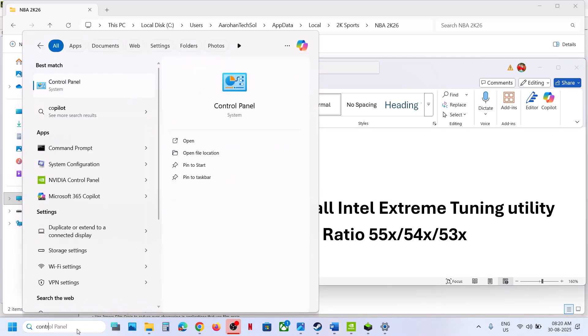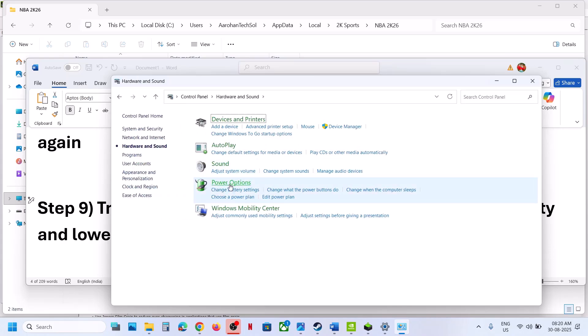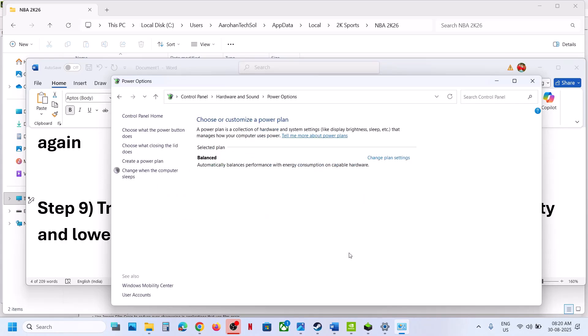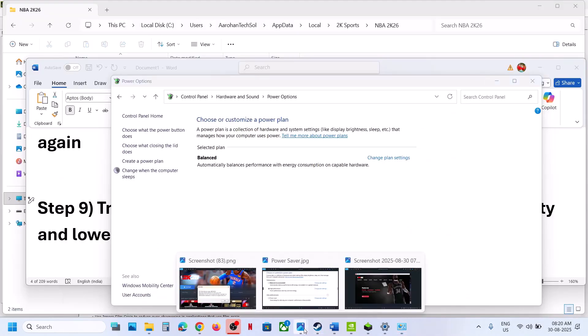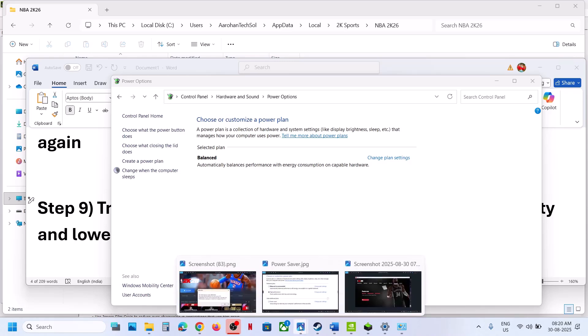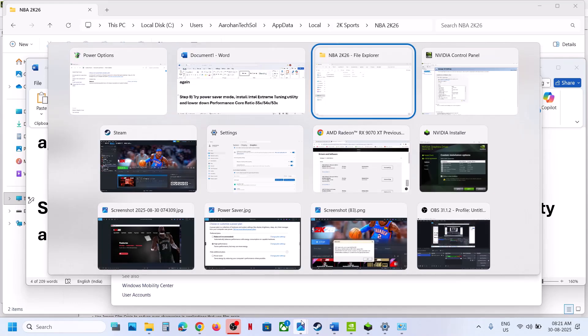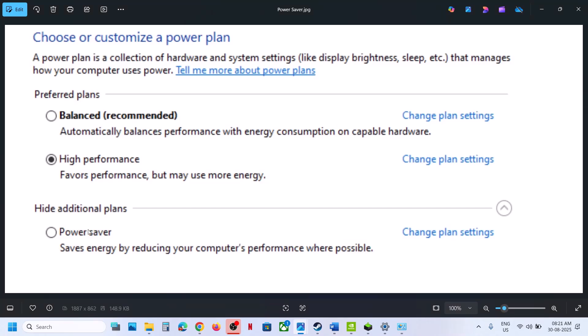The next step is to try Power Saver mode. Type 'Control Panel' in the search box, go to Control Panel, then Hardware and Sound, then Power Options. If you see Power Saver, select it. You can also try Balanced and High Performance, but first try Power Saver, relaunch the game, and check.